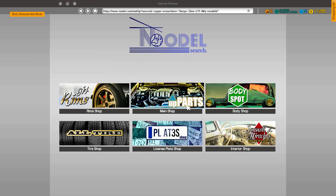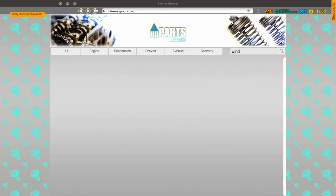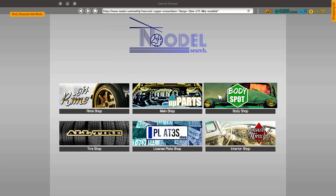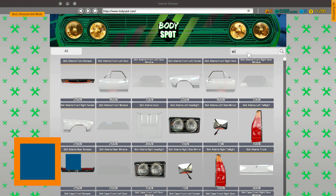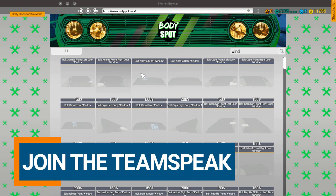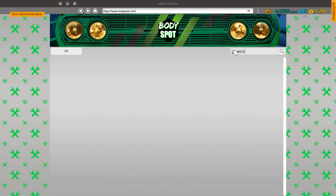We got all the rims we needed. Let's go ahead and get the windshield. I think just windshield... wait, is it under body? Maybe that's under the body shop. Could still be under the body shop. Maybe it's interior shop. Oh, there it is. Let's see — windshield for the GT. GT windshield. Oh, that's not going to pull it up. Let's try Sakura. There we go.